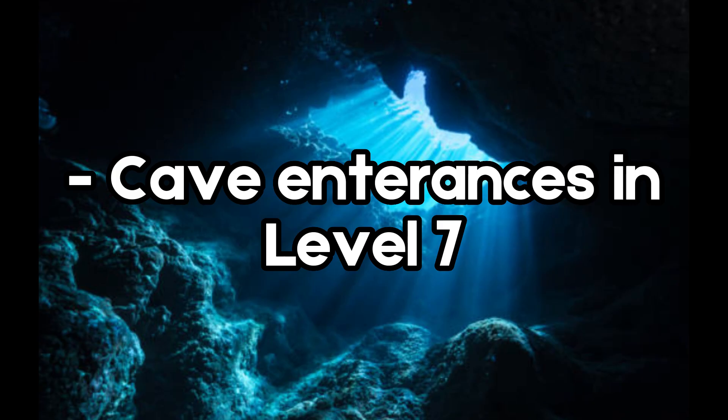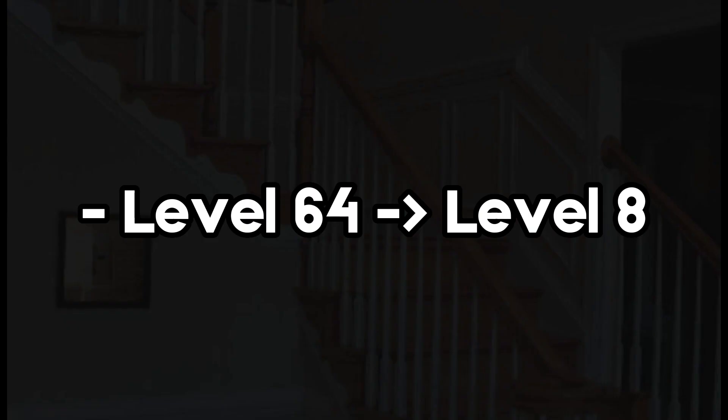If you want to know how to enter Level 8, there are many entrances. The most common way is to find cave entrances in Level 7, although there are other ways too. For example, you can go down the dark hallway in Level 103, enter small tunnels in Level negative 4.1, or there is a way to exit Level 64 and enter Level 8, though so far we don't know exactly how.